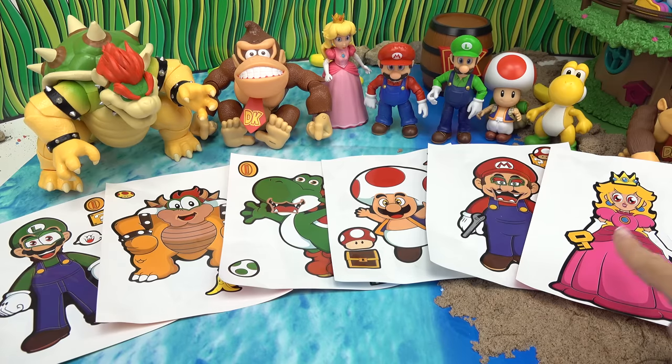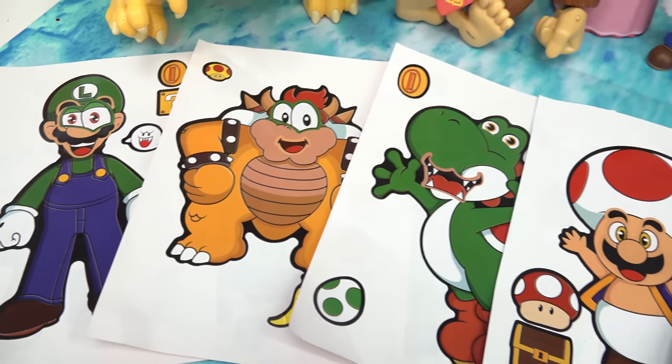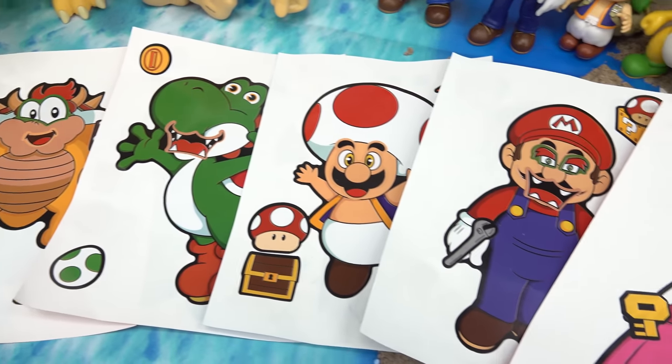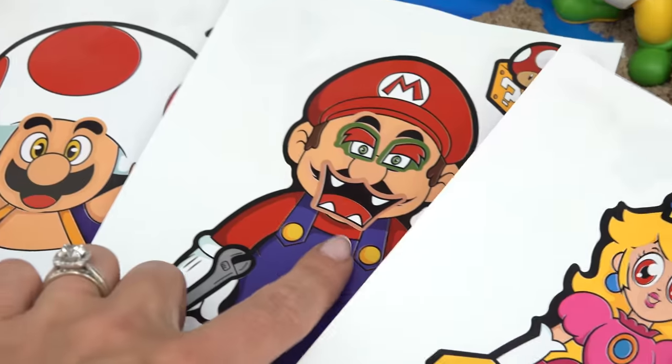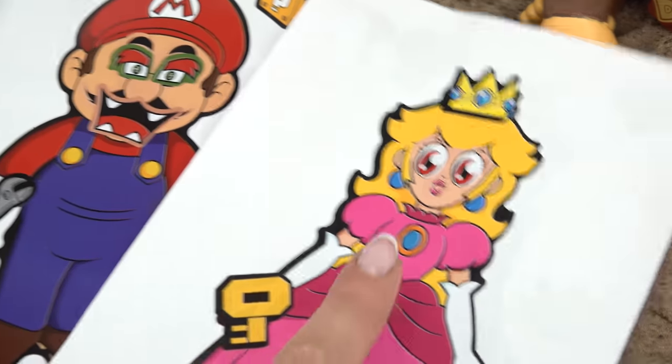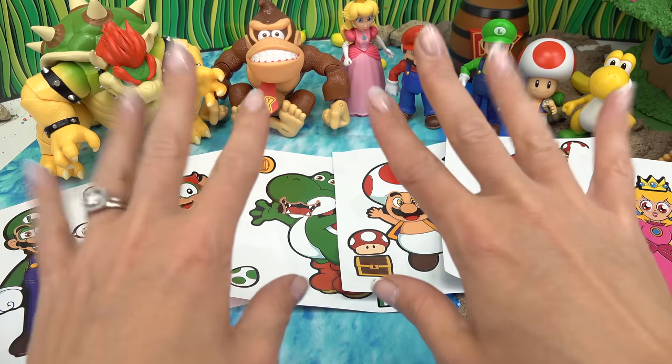All right, Kabuto fans, I cannot get enough of how funny these look. Which sticker page do you think turned out the funniest? Bowser to me is the funniest. Mario's is pretty scary. Princess Peach is pretty funny. Thank you all so much for watching, and of course, stay sweet.